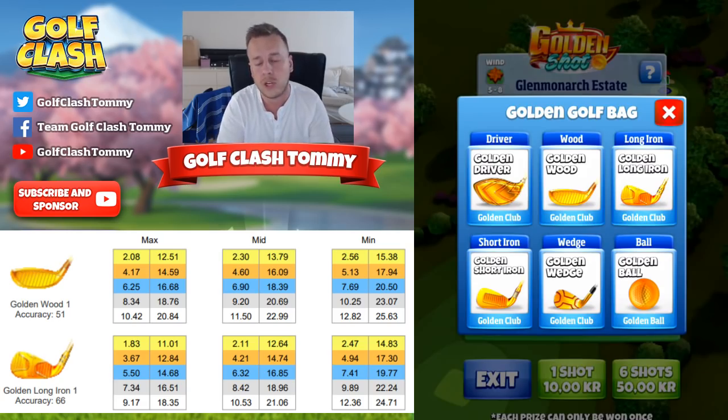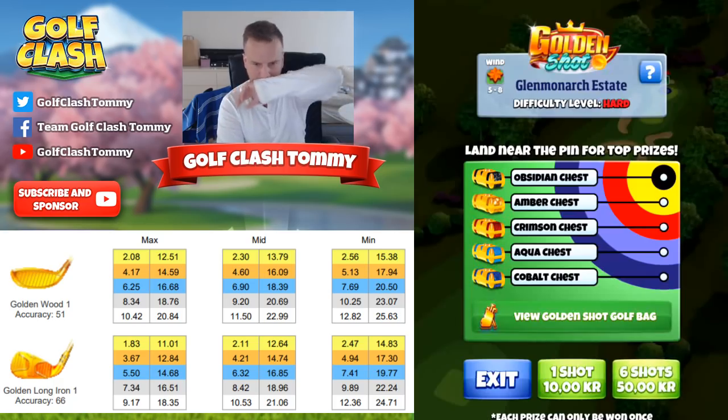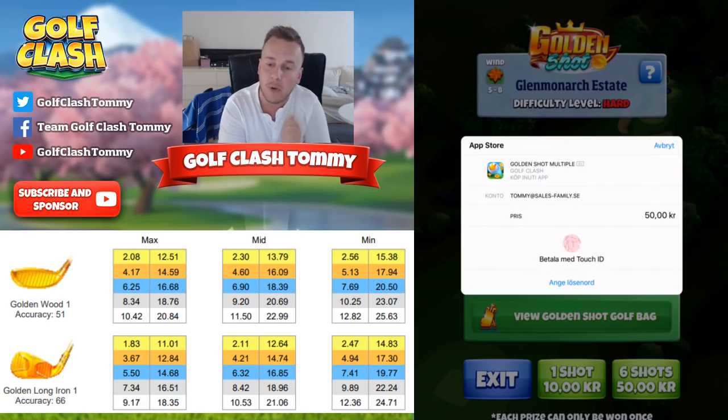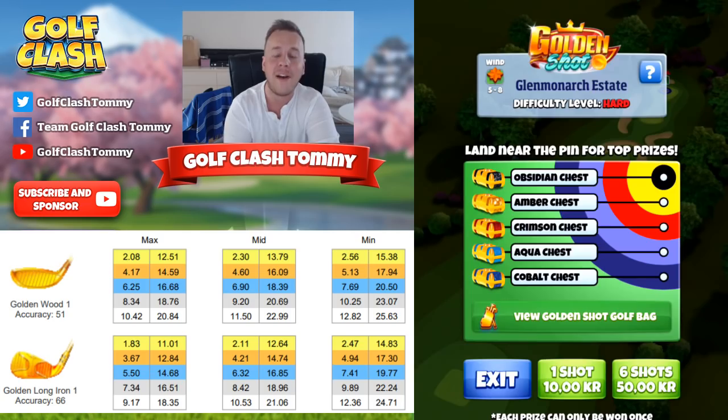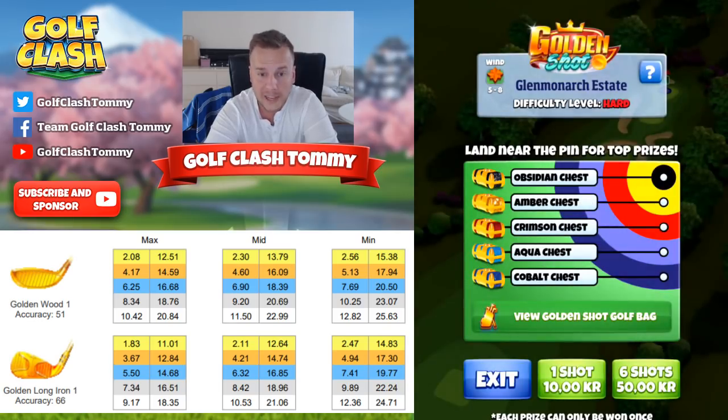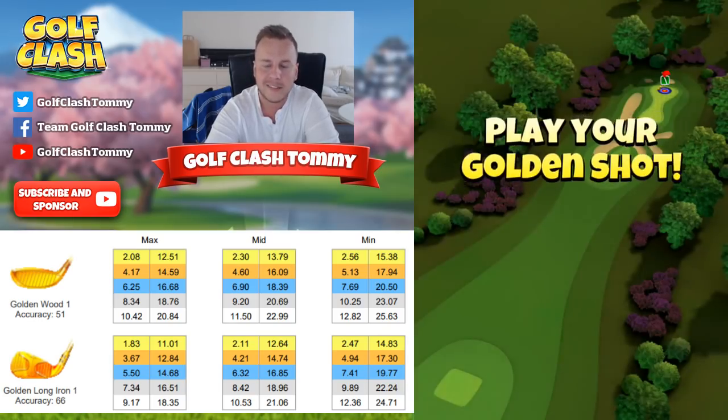I'm going to play with the Golden Wood Club with an accuracy of 51, and a Golden Long Iron with an accuracy of 66. The ball has power one, so it's important to have your notes for a power one ball. On the screen you can see the numbers for maximum, medium, and minimum distance of your club — the numbers are taken from golfclashnotebook.io.